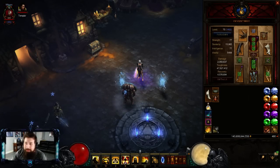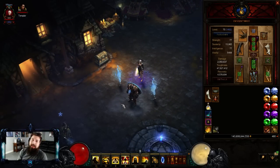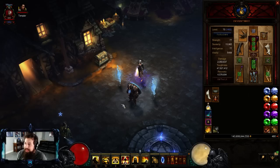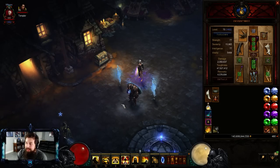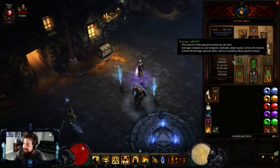What is up dudes, DatMods here today, and we're on the 2.4 Season 5 PTR. I'll be showing you guys my favorite new build slash set of this patch so far, and it happens to be the quickest Torment speedfarming build. It all revolves around this new set.